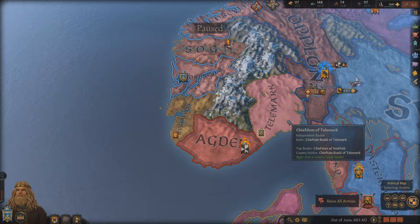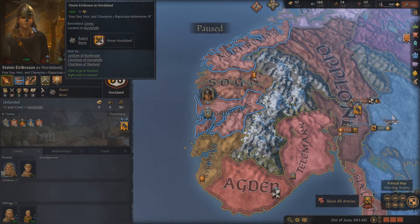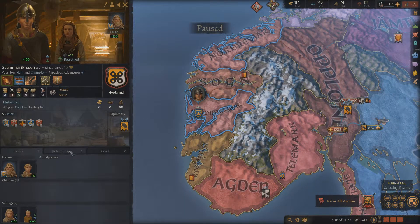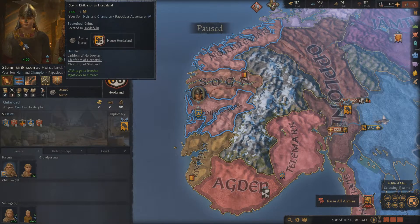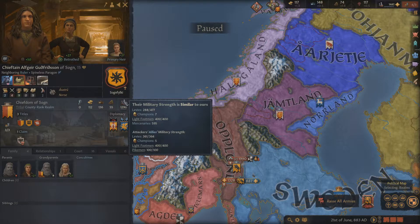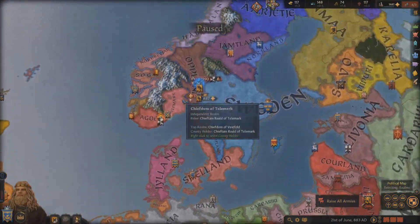Let's see what he looks like. There he is — look at him. He used to have a scarred trait but it doesn't look like he's scarred anymore. Marshal trait — his prowess is really good too. When Erikar dies I switch over to Stein, and I'm going to go Martial lifestyle with him. His Stewardship is not very good, but that's right — he's betrothed to Grimma, the daughter of Dag. Had to help the family out in this ridiculous war.